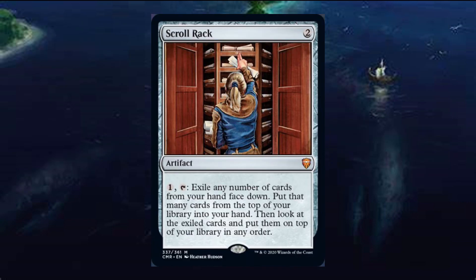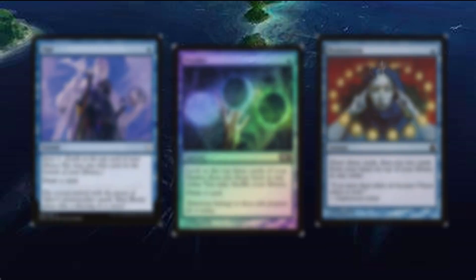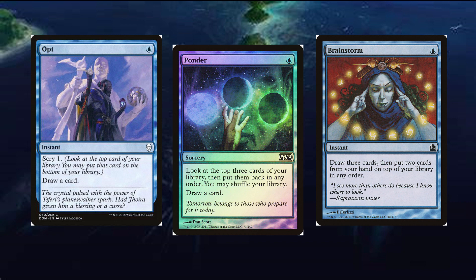Squirrel Rat can help us put big creatures from our hand back into our library, and the remainder can be small spells like Ponder, Opt, and Brainstorm for small-time value and setup for our commander's ability.